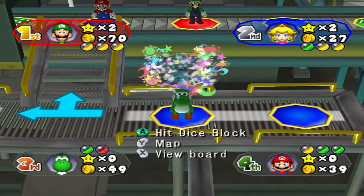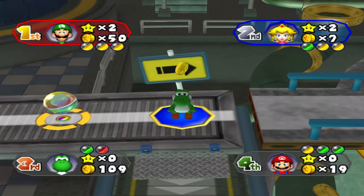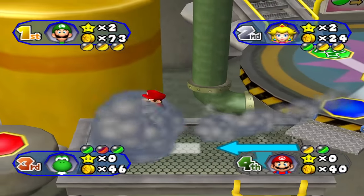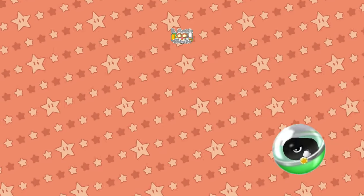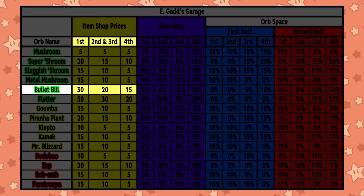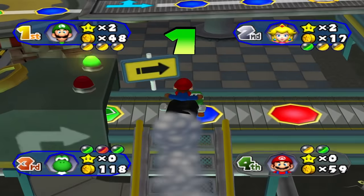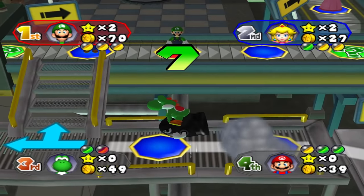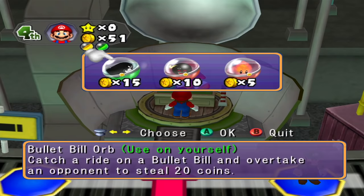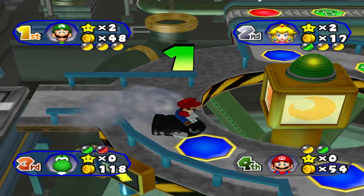Bullet Bill Orb lets you roll a 1-to-10 dice block, and if you pass or land on the same space as an opponent, you'll steal 20 coins from them. This is one of those hit-or-miss orbs where you could steal 60 coins in one turn if everyone's in front of you, or nothing at all if people are far away or you roll low. It only shows up on E. Gadd's Garage and Fair Square, where you can purchase it for 30 coins in first, 20 in second or third, and 15 in fourth. Keep in mind this orb only steals 20 coins if you arrive at an opponent's space — there's a decent possibility you might roll low and steal nothing. Unless there's an amazing setup where I may steal from multiple players, I would not spend coins to purchase this from the shop.